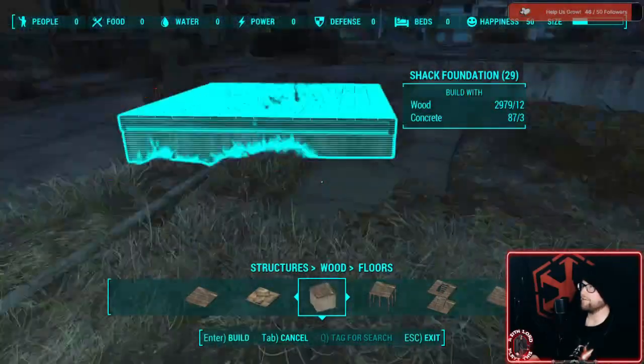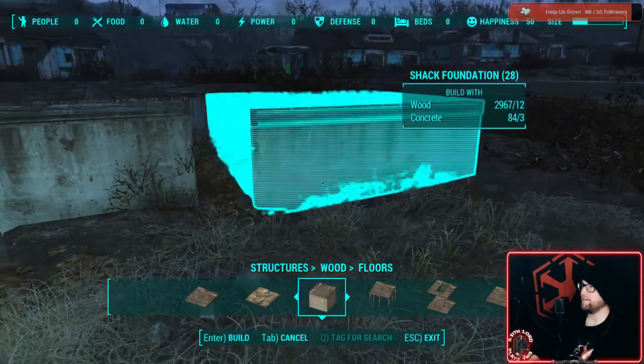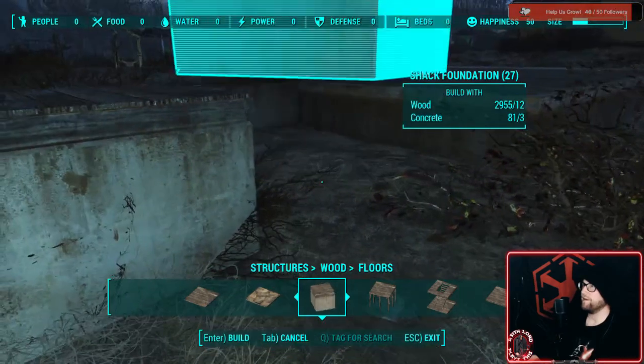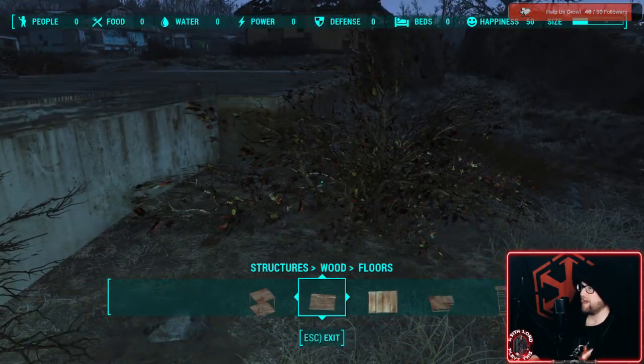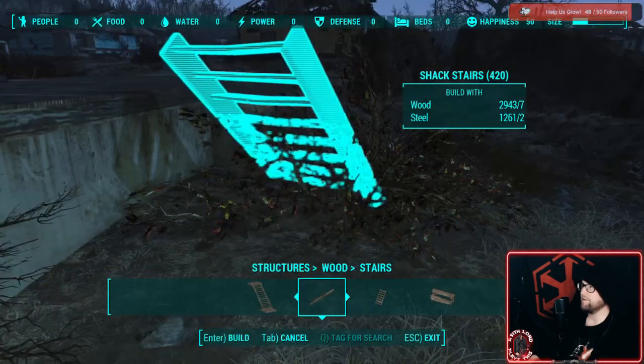I like using the cement blocks for the base just because it feels natural, and I feel like some of the NPCs are kind of special in that they can disappear underneath that stuff. Moving on to the next thing — ladders to go up the sides.